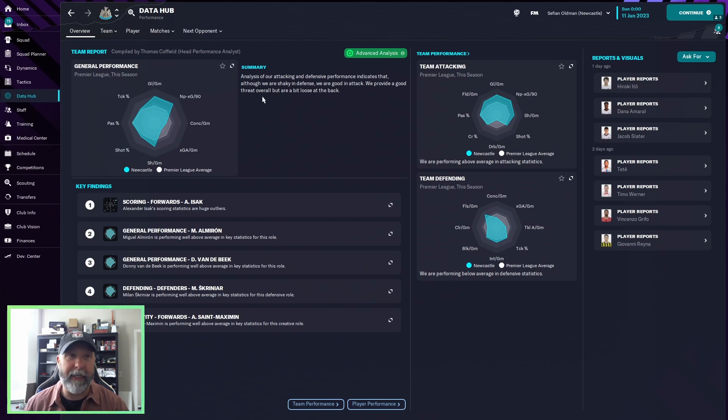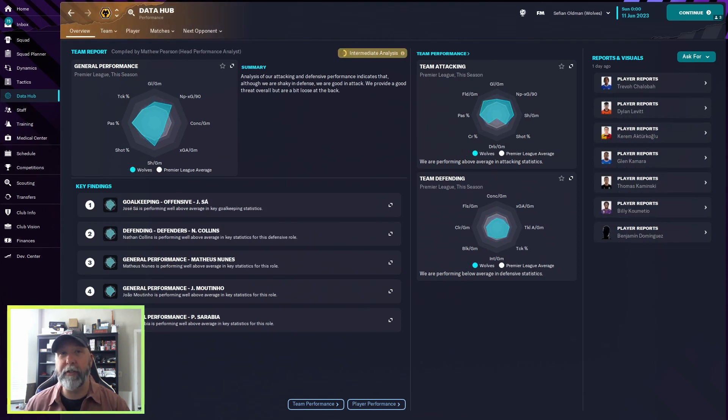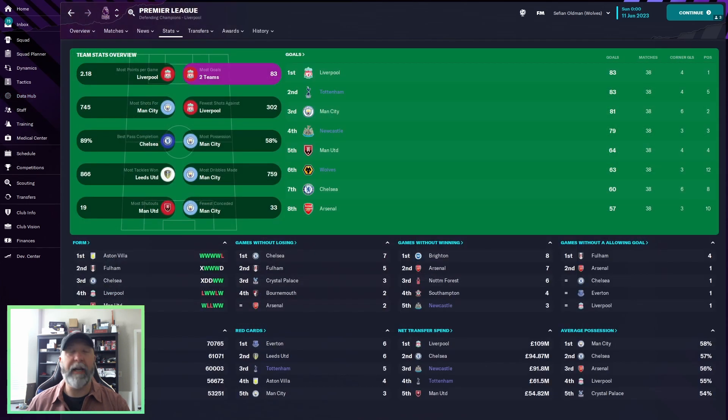Data hub-wise, Newcastle are shaky in defense but very good in attack — the attacking portion is well above the Premier League average. Dribbles per game not so much. Defensively not doing well. Tottenham similarly: good in attack, some peaks above the Premier League average, dribbles per game not there, but closer to average on defense. Wolves: shaky defense, good in attack with some nice peaks above average, but still pretty far off on the defensive pieces.